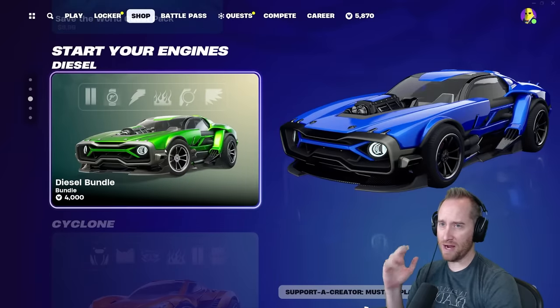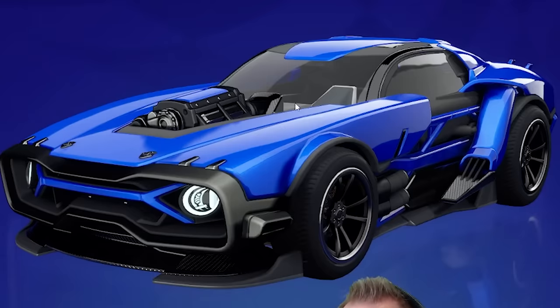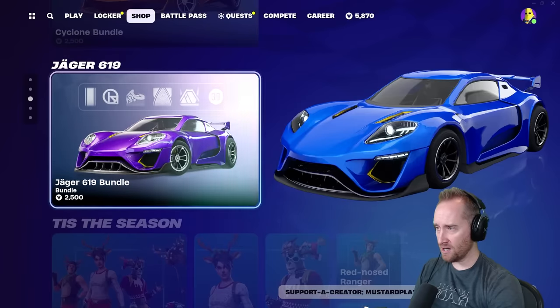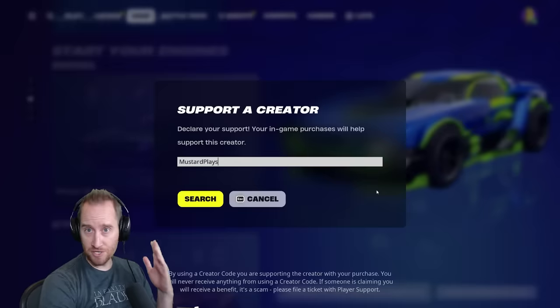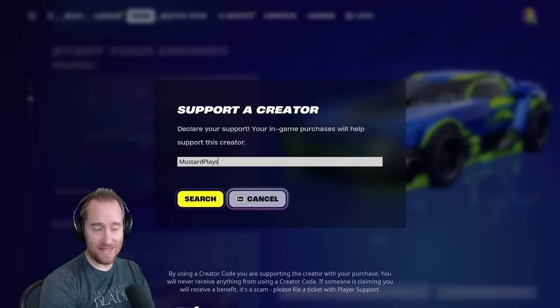Which car would I actually want to buy? That one's actually pretty cool. I like the sports car, too. I think I'm going to go with this diesel bundle. I bought it. And when you buy yours, be sure to use code MUSTARDPLAYS in the item shop.